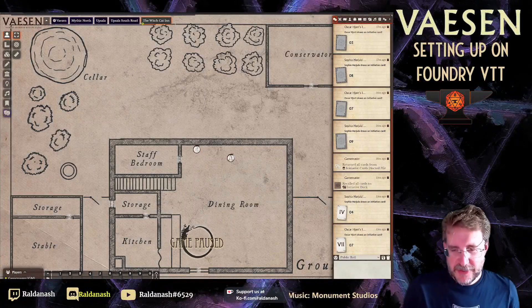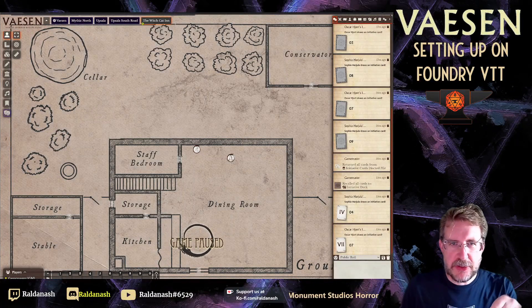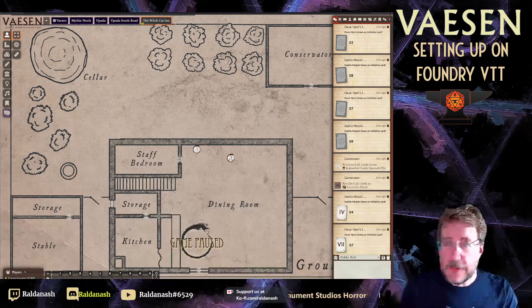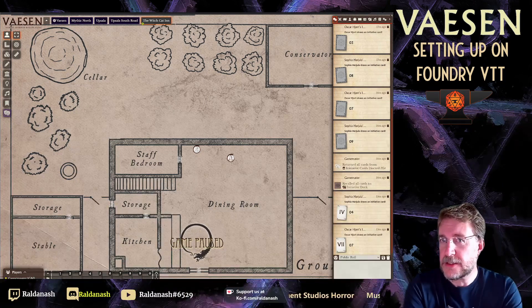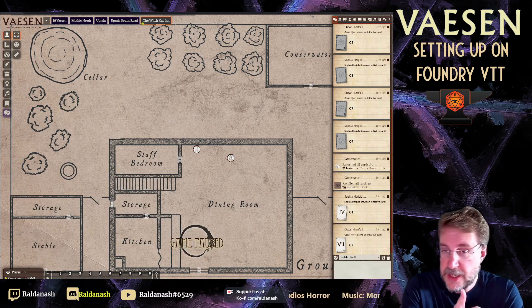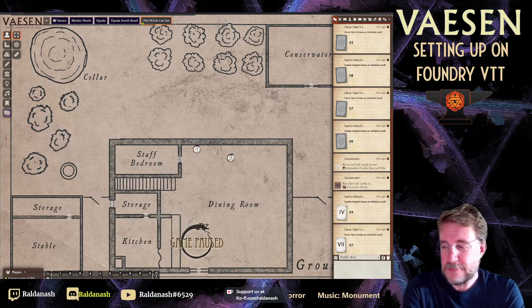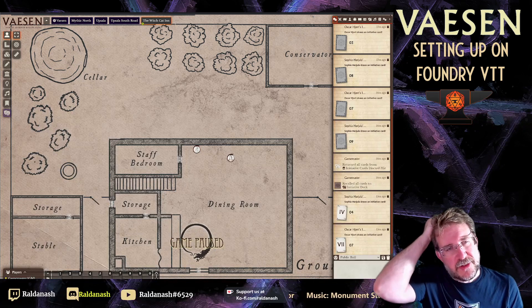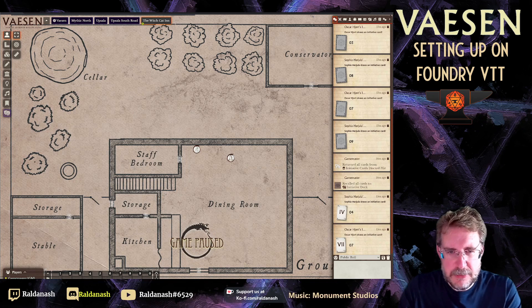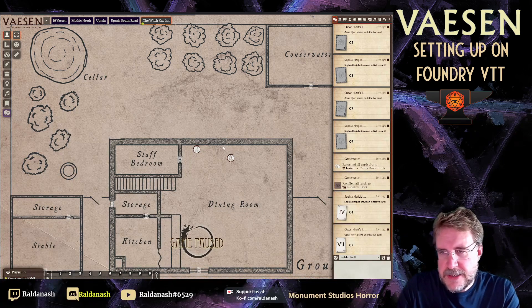So, 800 subs — not bad at all. As part of creeping up to 800, I put a little poll on my site asking what you'd like to see. Somebody submitted quite a wish list: Dragon Bane setup, Forbidden Land setup, and Vaesen setup, basically from scratch. I don't have time for all of them today, but I'm going to have a look at Vaesen with you.